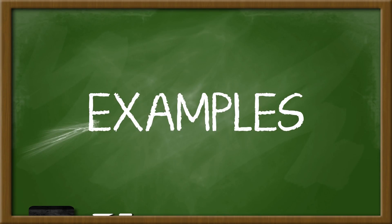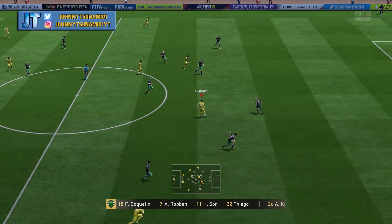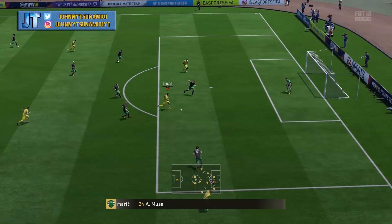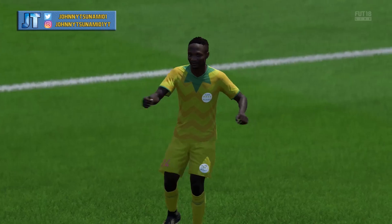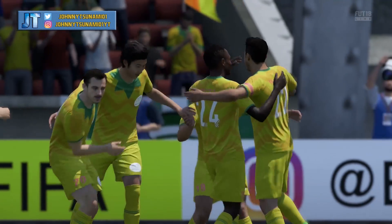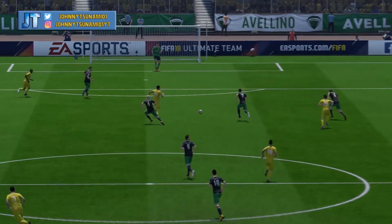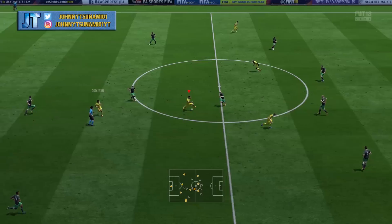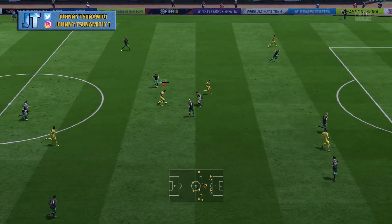Here are some examples of me using this formation in-game. In this one, I'm doing a quick counter attack — you can see it quickly got the ball up to the striker, then playing that three-man game with those two strikers and the center attacking mid. That's where most of your goal opportunities are going to come from. You can do quick, short one-two passes, look for those runs to develop, use the CAM's passing stats to find those strikers, get in behind their defenders, and play that one-two pass between the strikers.